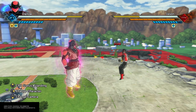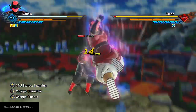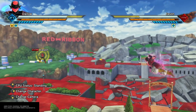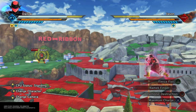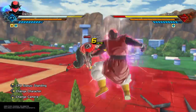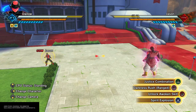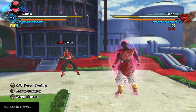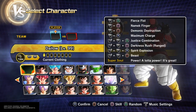Justice Combination is just another ultimate that you can combo into directly. Of course you can have any ultimate you want, but definitely have Darkness Rush for that secondary grab. As far as a grappling build this one can hit pretty heavy, even if there are other ultimates that do more damage. Justice Combination is just the fastest of the strike ultimates.